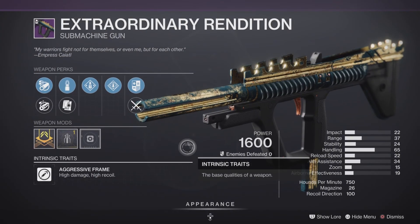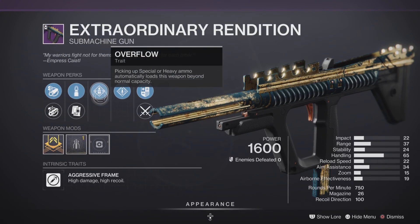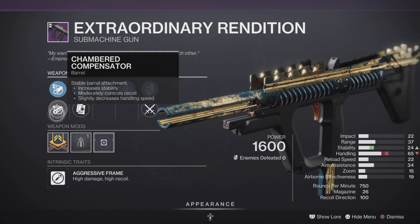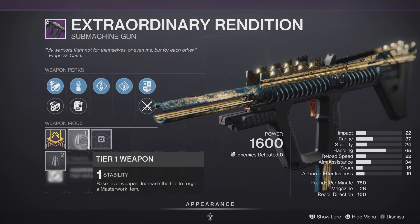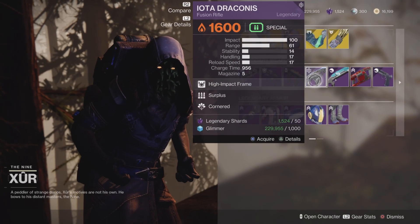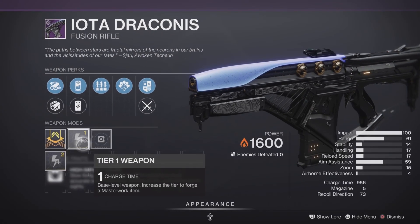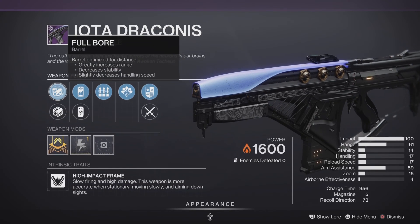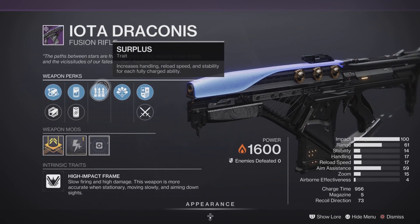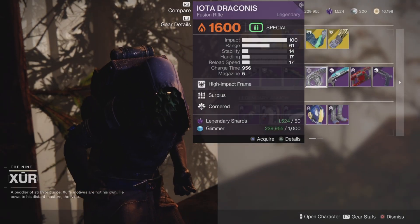Next up, we have the Extraordinary Rendition Submachine Gun — 750 RPM with the Stability Masterwork — and we have Rampage and some extra stability. It's really hard to get a good roll on this one, but this one's not bad. Should be pretty good in PvE and in PvP; if you don't have a good roll, this one is definitely one you can work with. Pick it up and add it to your collection. We also have an Iota Draconis Fusion Rifle — High Impact Frame with 100 Impact and a Charge Time Masterwork — with some pretty decent traits. Nothing really great about the rolls this week, but it's decent in PvE and in PvP.